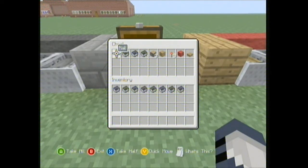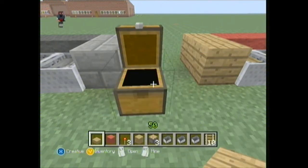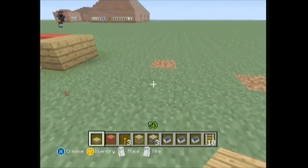The ingredients you're going to need: some rail, three carts, three pistons, whatever kind of hard block you want on the sofa, three redstone torches, whatever you want to be on the back or the sides of your sofa, and some slabs that you want to go on your sofa also.